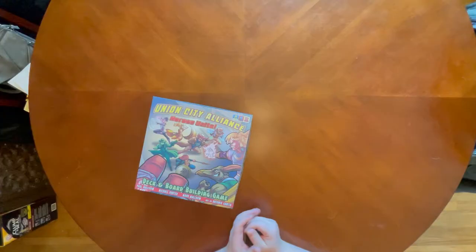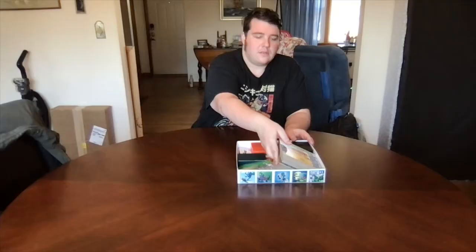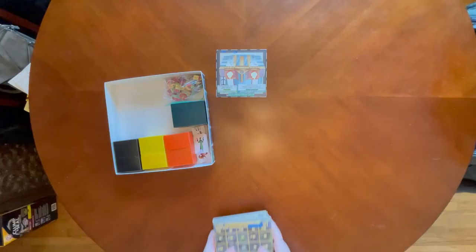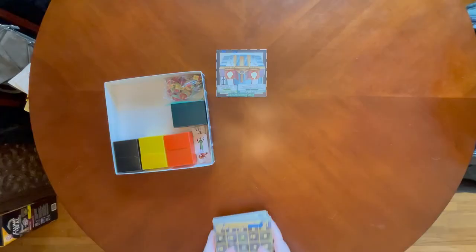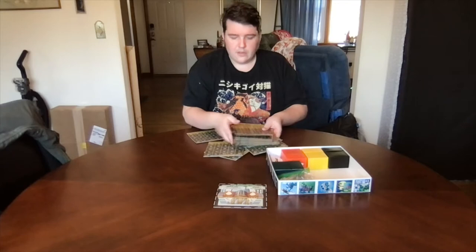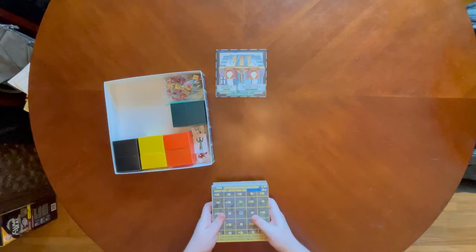When you first start playing Union City Alliance, you take it out of the box. I put cards in card boxes. You can take the starting panel and put it in the middle of our play space. The other map panels we can shuffle. As you can see, the map panels are a thick cardboard — they're six by six. Shuffling them is not all that difficult; you only need to do it once at the beginning of the game. Once that's done, these can be set aside in the map zone.